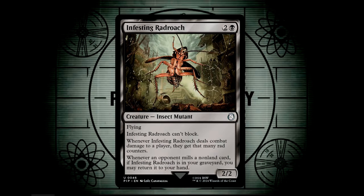Infesting Rad Roach is another great option, as it has the totally balanced and reasonable text of giving out an equal amount of rad counters to the combat damage that it deals to a player. That's never proven itself to be an overpowering commander, has it? The Rad Roach also has a very easily triggered recursion ability, returning it from your graveyard to your hand whenever an opponent mills a non-land card.